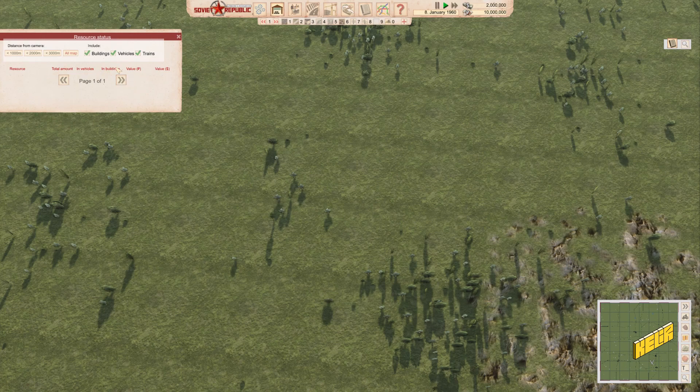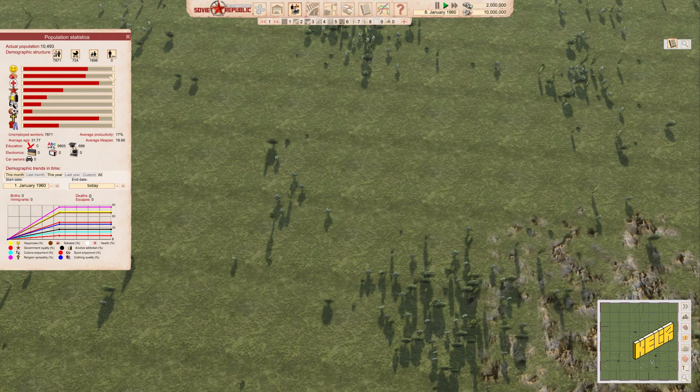We have population statistics — what our population needs over time. You can see education levels: because we started in simplified mode, everyone already has basic education — literacy and numbers. Then you have college education. Citizens require three types of electronics: radios, televisions, and computers — so we'll have to buy or manufacture those and give them to people. And of course car ownership, which is a very interesting metric.